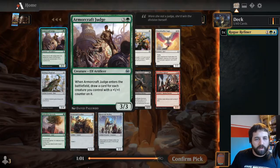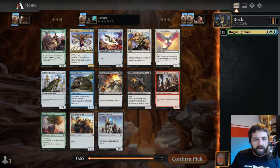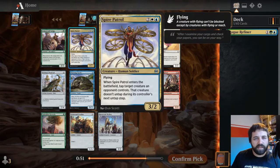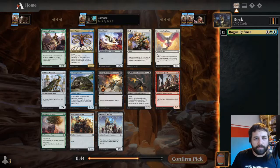Armorcraft Judge - that's another good one. When it enters the battlefield, draw a card for each creature you control with a plus one plus one counter on it. Dawn Feather Eagle - wow, there's the strength of these packs, I keep forgetting how strong the set is. Spire Patrol: tap a creature an opponent controls, doesn't untap during their untap step.